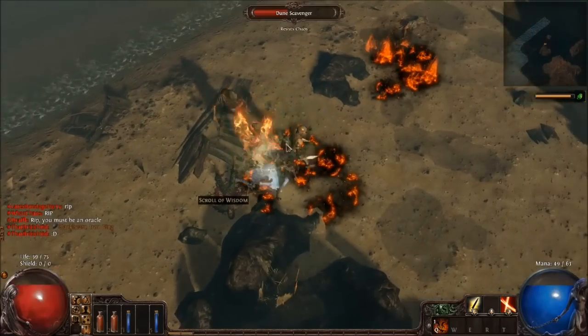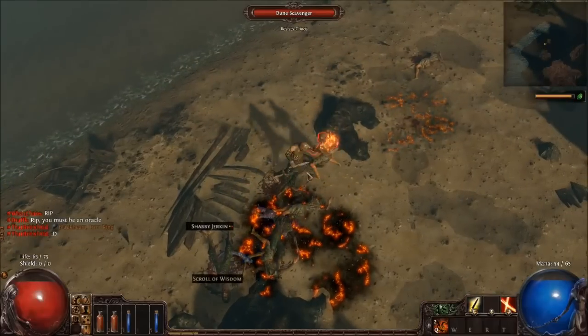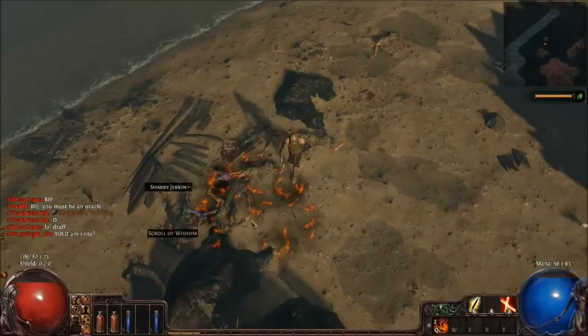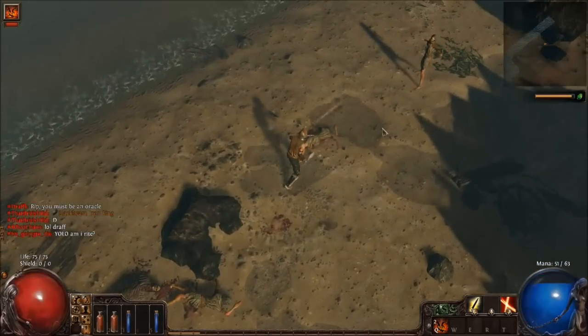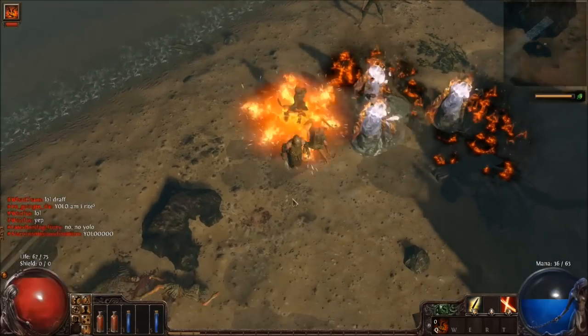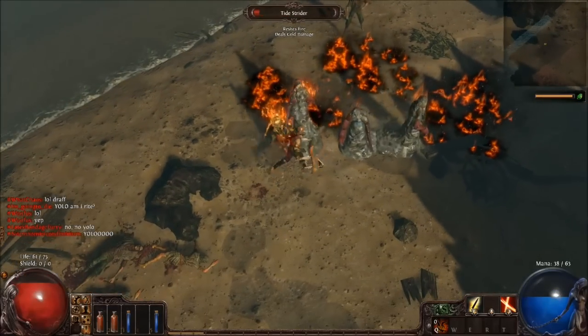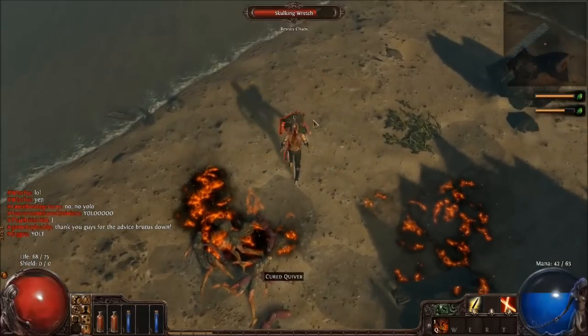Resist fire doesn't mean that they don't take fire damage — it just means I get to be on fire. More mud people just coming out of the world. Let's see if we can clear down the rest of these guys. They resist fire, they're not fire immune. That's good to know.